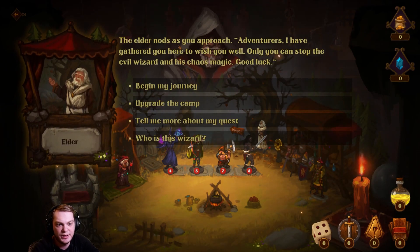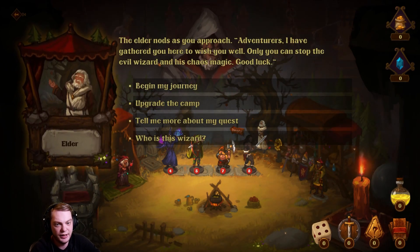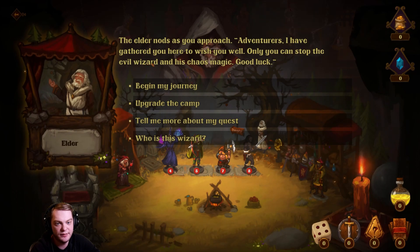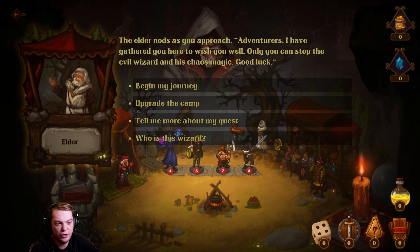The elder nods as you approach: 'Adventurer, I have gathered you here to wish you well. Once you stop the evil wizard and his chaotic magic, good luck. Begin your journey. Upgrade the camp.'